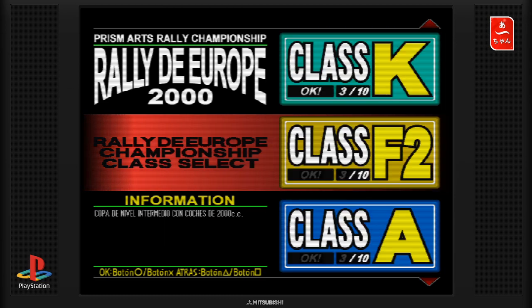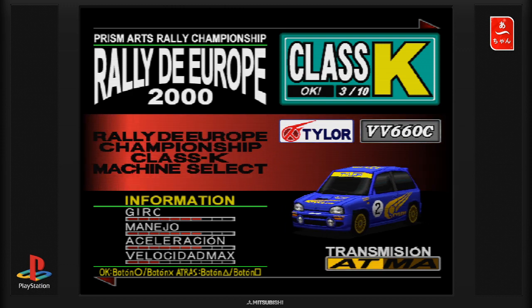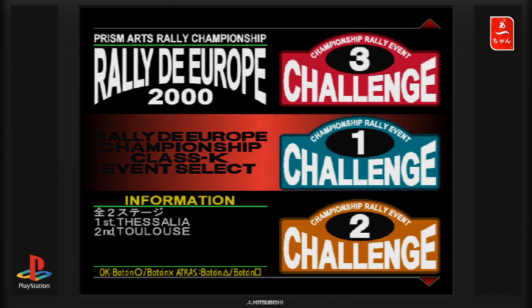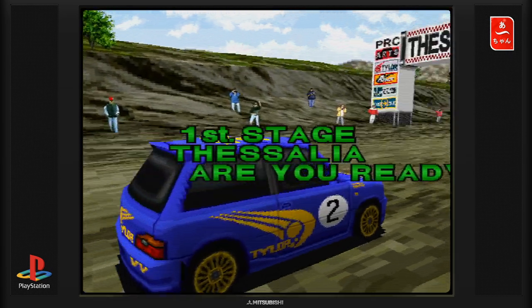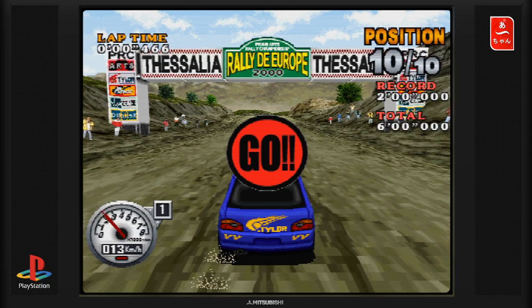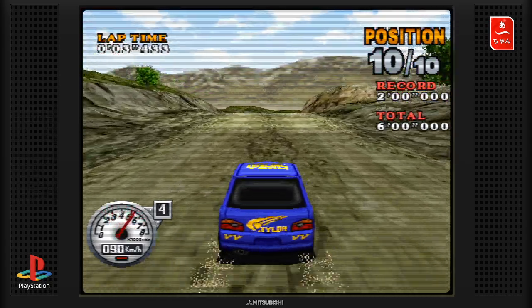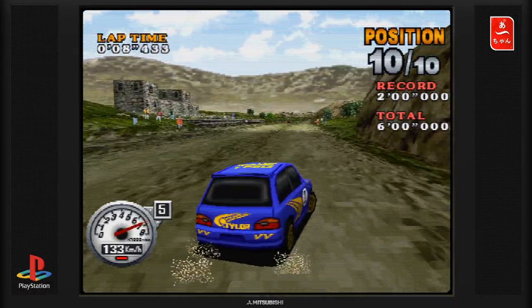On va revenir en arrière et on va faire un mode championnat, histoire d'avoir ce qu'on a dedans. J'ai pas débloqué la classe A, je vais commencer en classe K cette fois-ci. J'ai trois voitures à choisir. On va prendre la style Subaru et on va commencer le challenge 1. Ça me fait penser légèrement au mode 10 year championship de Sega Rally 2. On va faire un circuit de Thessalia, qui normalement est le plus simple.